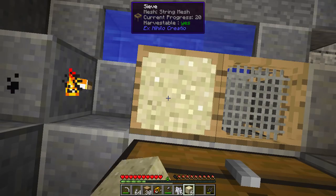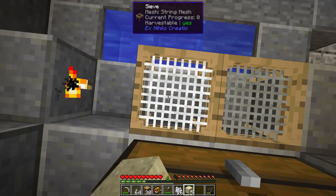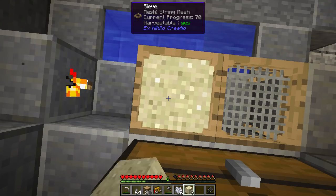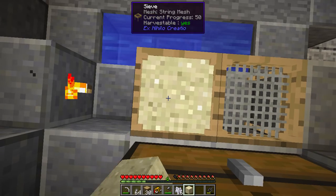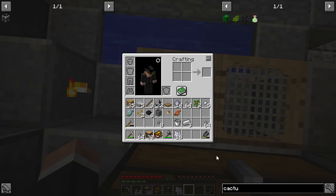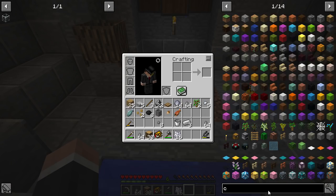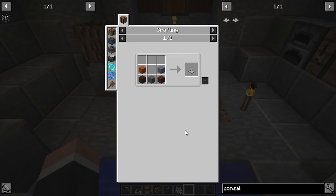Something that would be nice to get is a bonsai pot, which makes a little automatic tree wood farm. But the recipe for that has been heavily modified - I'll show you in a sec. We don't seem to be getting any cactus seeds. Bonsai pot - wow!